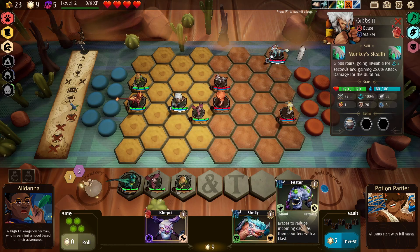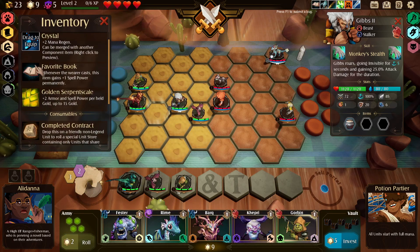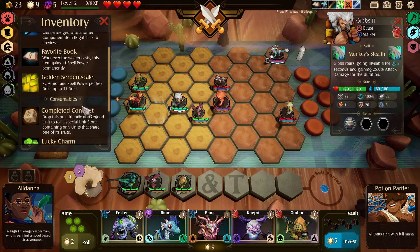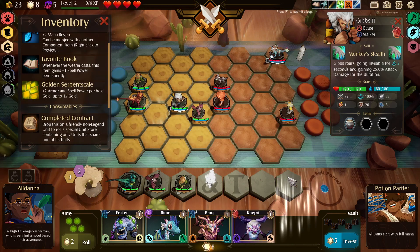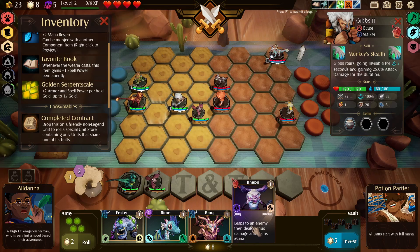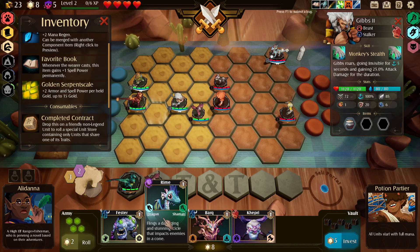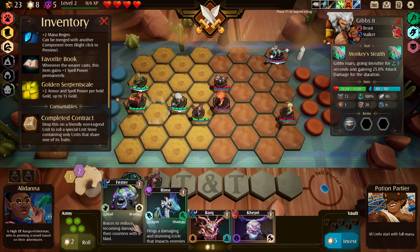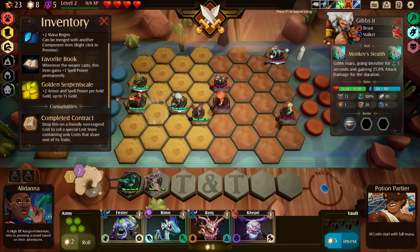We don't really want any of these units I don't think. Go ahead reroll. We got the Favorite Book, the mana regen, all kinds of stuff. Okay we get another Gorbin but he levels up. I think we save our star points - what I'm thinking is we're about to get like seven star points from this guy, then I want to use the completed contract maybe next round after we get our reroll, and just buy a whole bunch of units and hopefully level up.